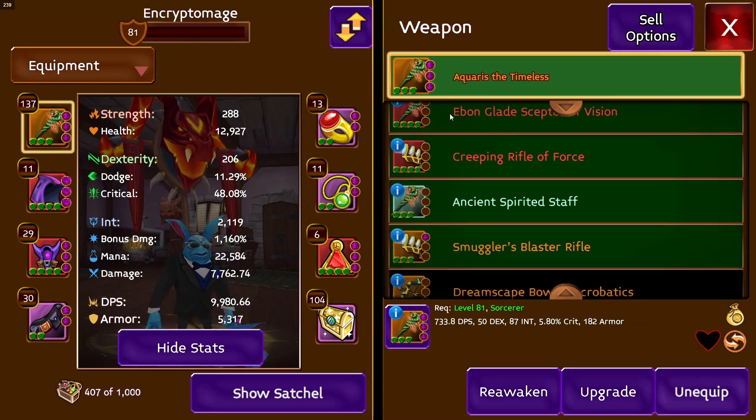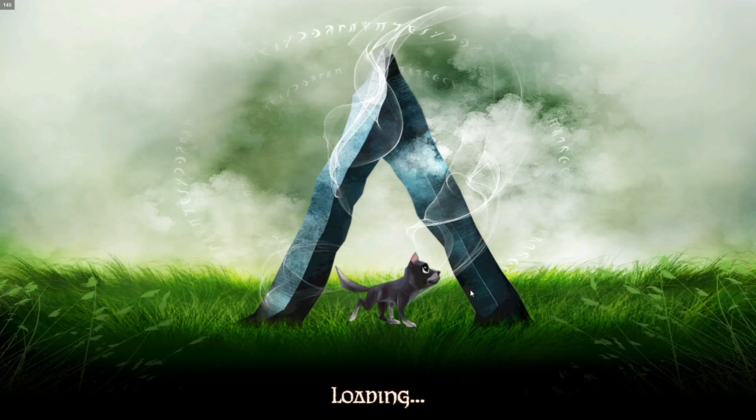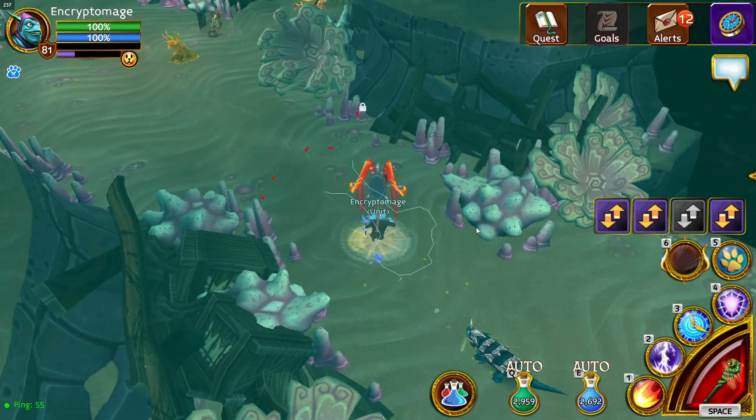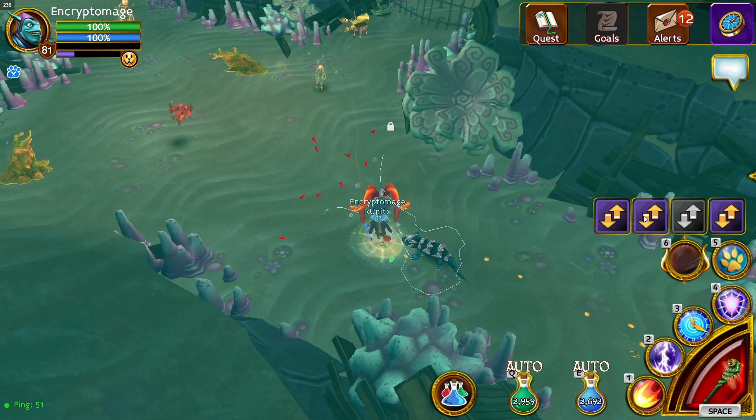After you buy the staff, you want to buy the Smuggler's Blast Rifle. If I show you the power of these two in a map it will surprise you. You proc the staff, then go to your gun and proc your gun while your staff is procced, and it's going to debuff enemies making them weaker.